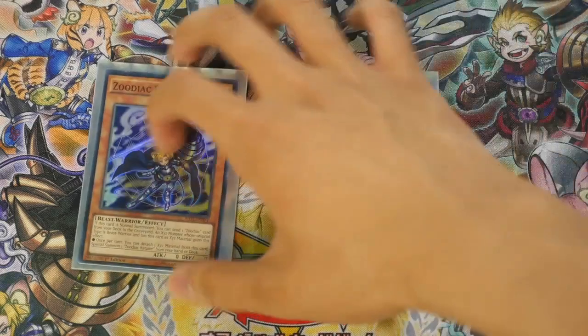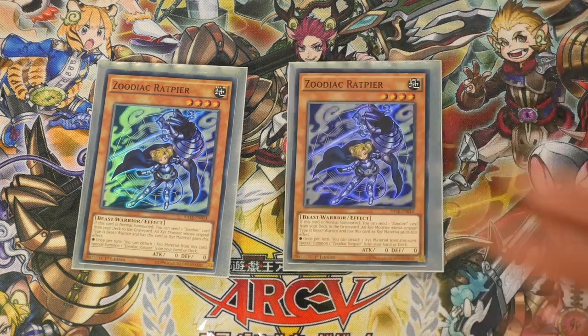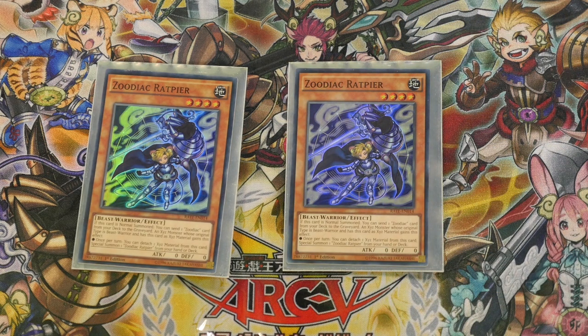Starting off you have your Leader of the Pack, your Double Rapier — he still makes your plays, he still makes a board for you just by himself. You can end with a Dryden and a Rank 4 of your choosing. Personal choice I go with Emerald, so that you can recycle the Zoodiac Extra Deck monsters that you've used. And you get to draw 1. For Rapier: when he's Normal Summoned, you send 1 Zoodiac card from your deck to the Graveyard. If it is a material, the XYZ Monster has the ability to detach your material and Special Summon 1 Rapier from your hand or deck, so you can pretty much just get out another Rapier and go off.